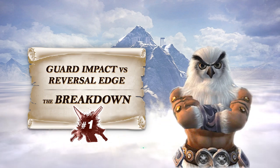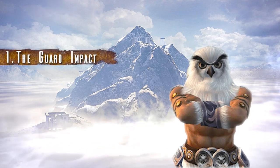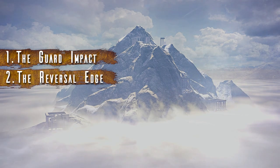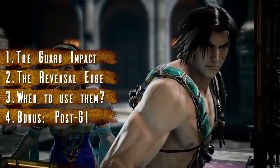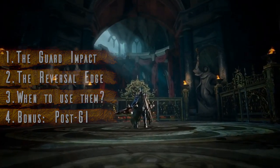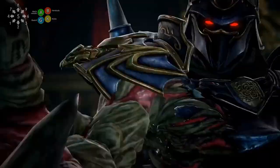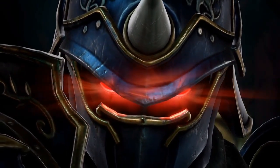That's why Ol' Kadhan is here today. Before starting, here is a quick summary. First, we will review in-depth the Guard Impact, then in the second part, the Reversal Edge. For the third part, we will conclude by giving the rules to follow and the situation for both of them. I added a bonus part specific to the first Guard Impact situation because it's where some characters can really become tricky, forcing you to switch between the two mechanics. Don't forget to check the top left corner of your screen if you don't understand the notation used in the video. I'm Hayate and without further ado, let's start with the Guard Impact vs Reversal Edge Breakdown.